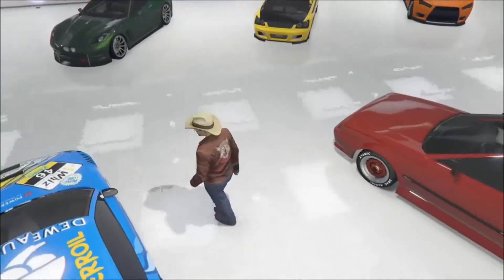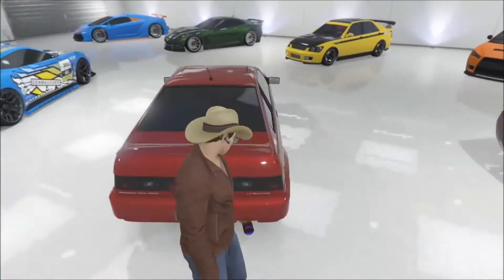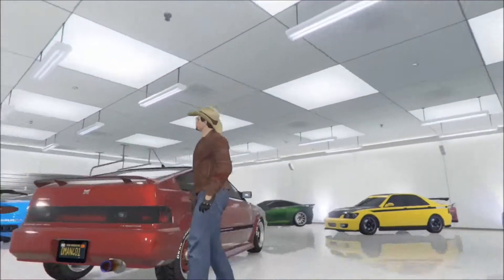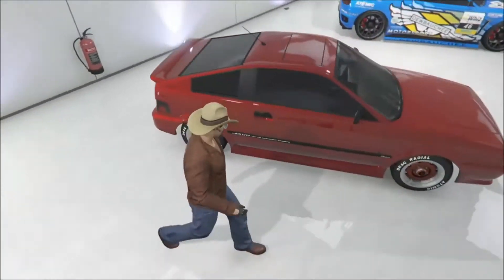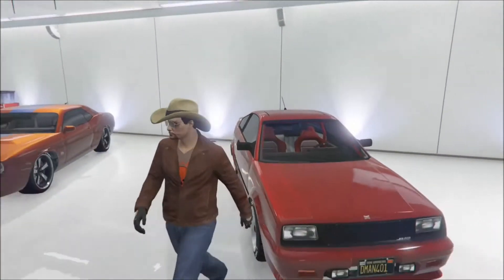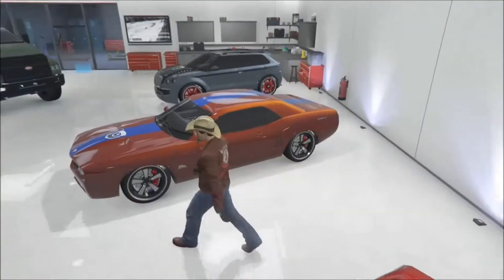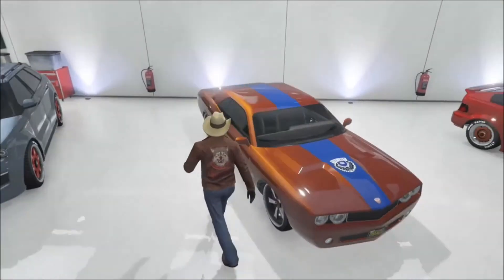On to the next vehicle, the Dinka Ballistic Compact. This is one of my favorite vehicles that came with the next generation release. I got my custom license plate on all these cars, by the way. I like the red color on it because it matches the interior and the seats.